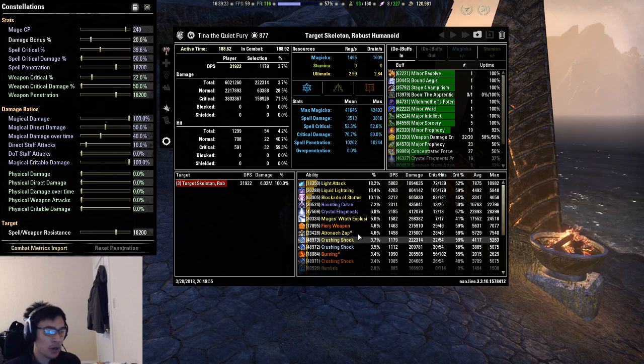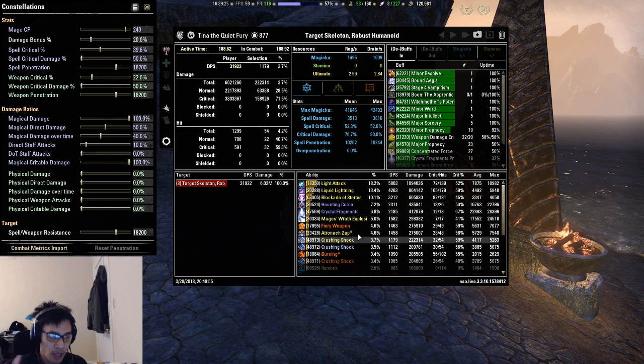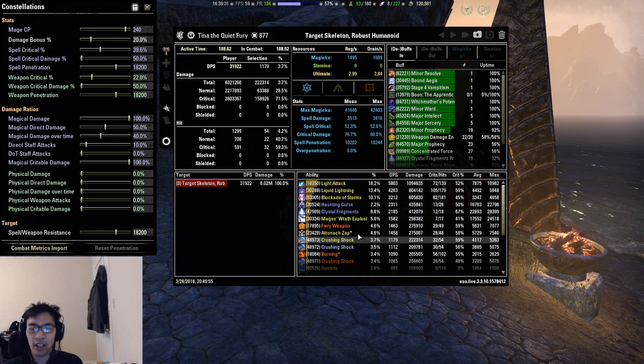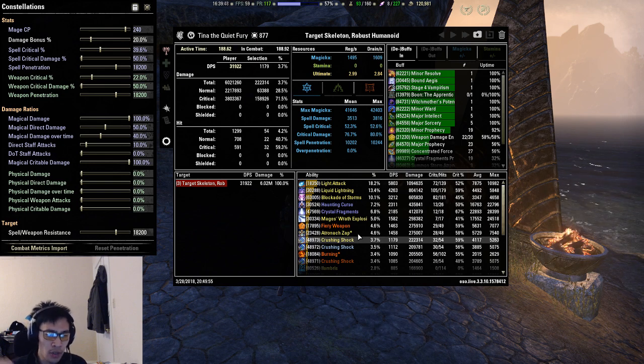From there, go into UESP's build editor, make one build with Julianos and one with Netch's Touch, then compare the effective spell power from both sets. Factor in the average shock damage percentage — for example, if 80% of your damage is shock, add 80% of 400 to the calculations rather than the full 400. That's basically how you determine whether a set's five piece bonus beats Julianos or Hunting's Rage.